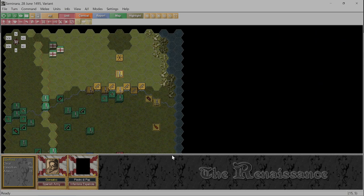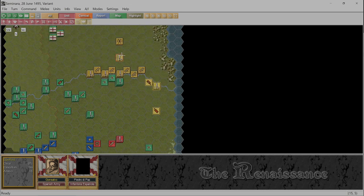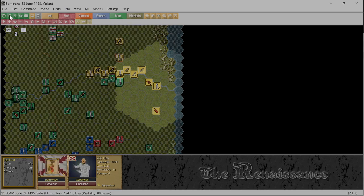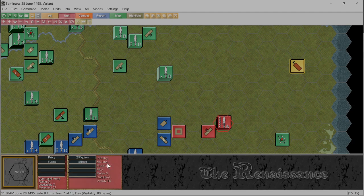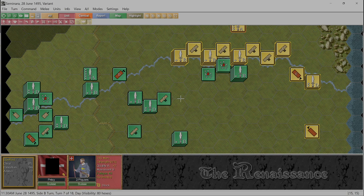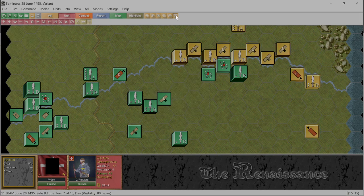Is there anything else? Army commander Gonsalvo de Corba — you are staying there for now. Command range, okay, that's better. You're not moving — we need you to rally. Oh, I didn't realize they weren't disordered! We're going to stay there, warming up, getting ready. The French are going to have to come to us. Alright, next — I'll end the turn and go to melee.